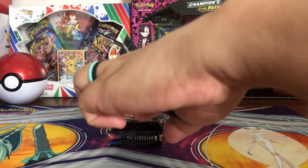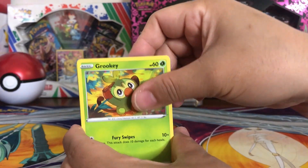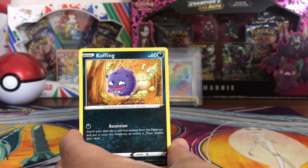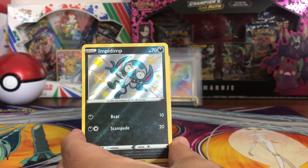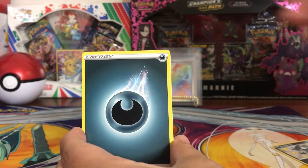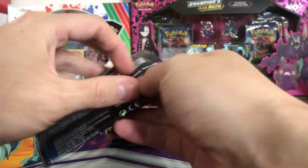Sixth pack: Eevee, Shinx, Grookey, Trapinch, Yanma, Koffing — ooh, baby shiny! Impidimp! Nice, finally. Impidimp Hollow, Energy, Luxray, Dark Tricks, Rusted Shield. Okay, this ETB might be good.